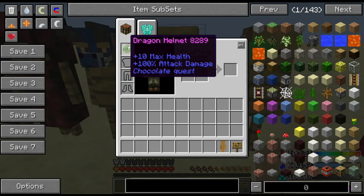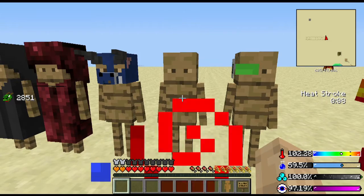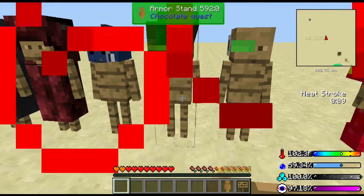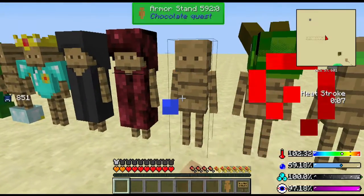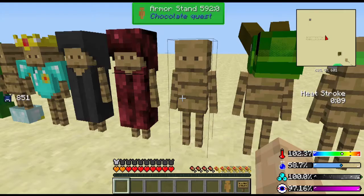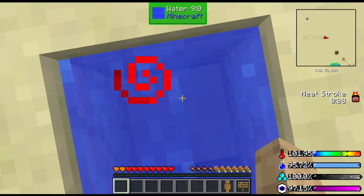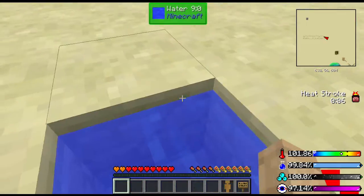You can get a dragon helmet which gives you more health and more damage — a couple extra hearts. Really good for extra armor. You can also get the ice full helm, which gives you plus two damage.